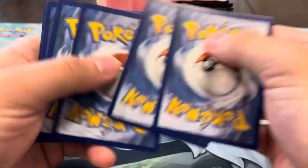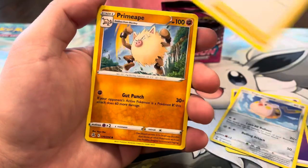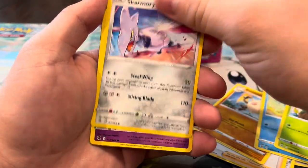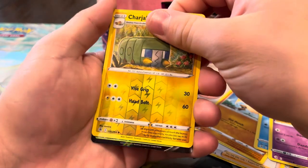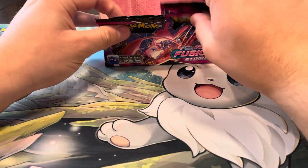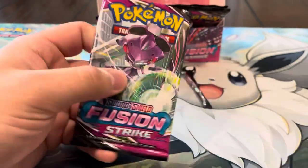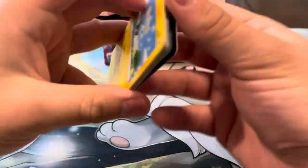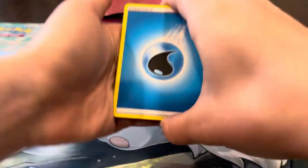Can we get a secret rare? We got Psychic energy, Togedemaru, Schoolboy, Primeape, Pamphlet, Sawsbuck, Skarmory, Jynx, Mantine, Charjabug — and another V! Appletun V! That's our ninth hit now. Majority of them are V's. Sometimes Fusion Strike can be harsh where you pull just straight V's, but this is a lot of hits — definitely had worse boxes. Better than no hits for sure.